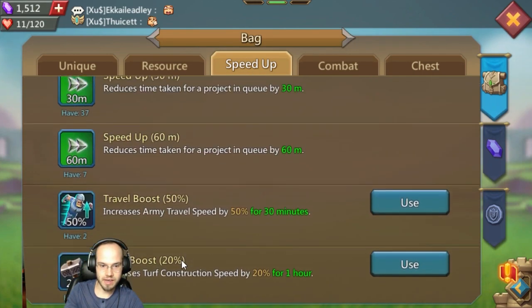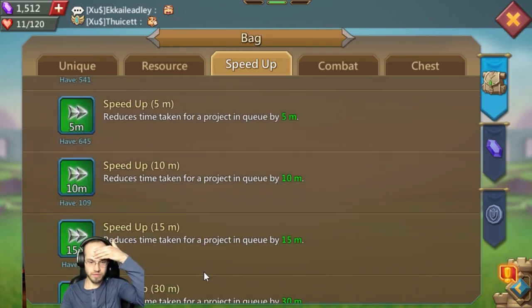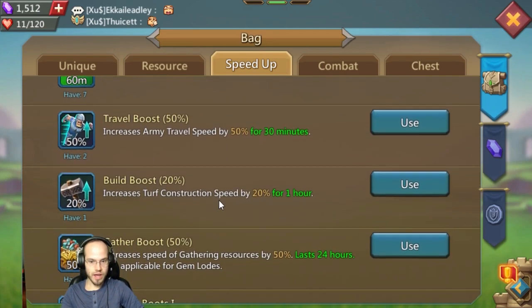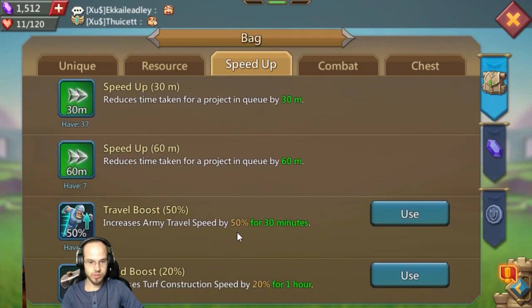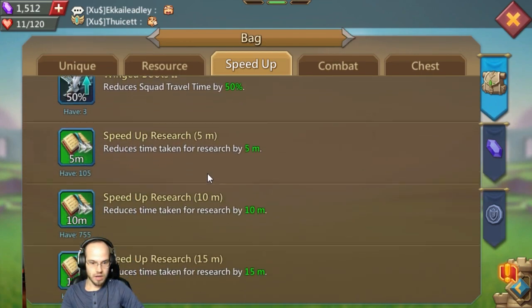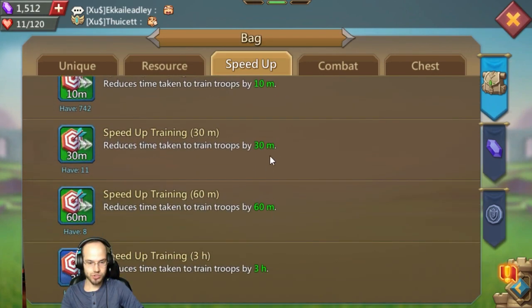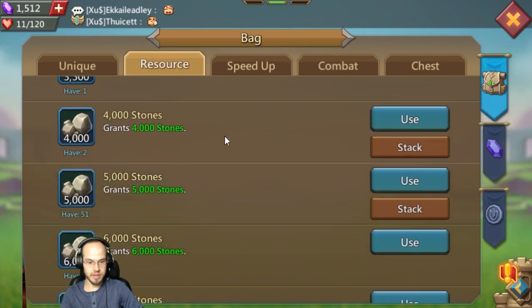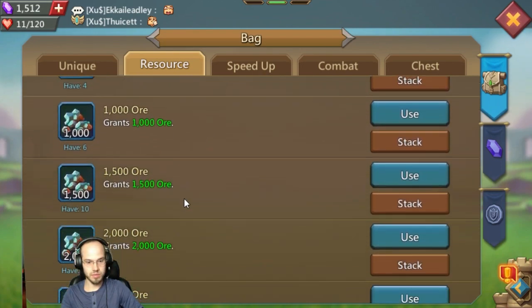We have been slowly collecting shields — not that we're planning to use them. This is a make-it-or-break-it account. We are saving our speed-ups — look at those, 645 total five-minute speed-ups. We got travel boosts, gathering boosts, speed boosts, research boosts, healing boosts, training boosts. Those are gonna be so useful for Watcher medals — should we grind for Watcher metals? It's gonna be a really long grind.